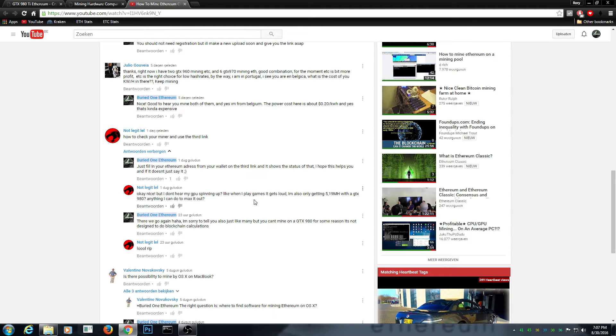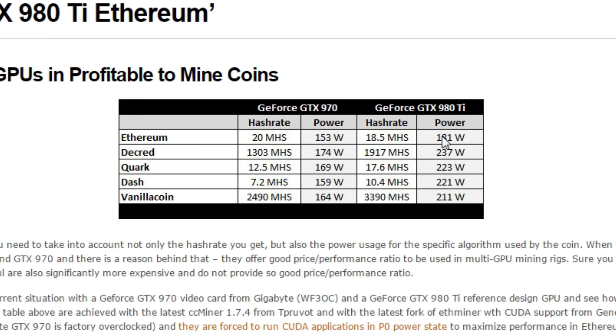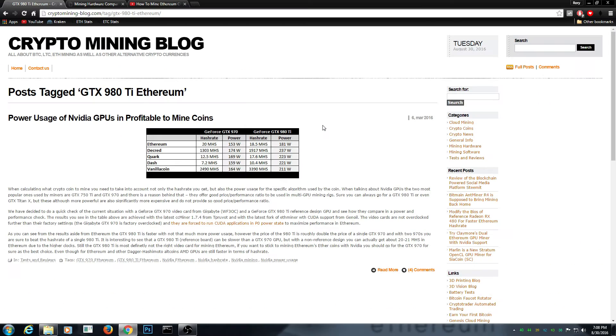For all of you guys, GTX 980s aren't really the cards to mine with. For example, the 980 Ti uses about 180 watts and should only mine 18.5 megahashes per second. Instead, a GTX 970 can mine 20 megahashes per second on 150 watts — so about power consumption, it's going to be a lot more efficient.